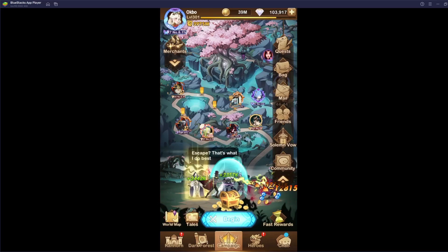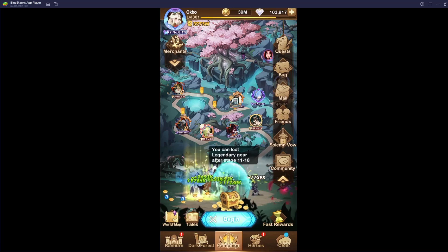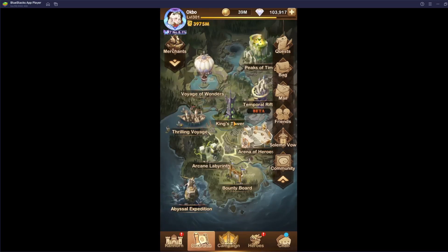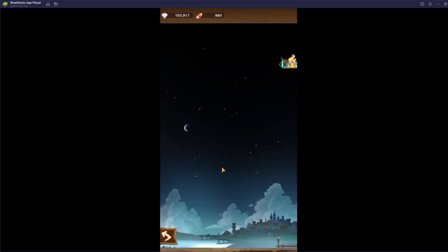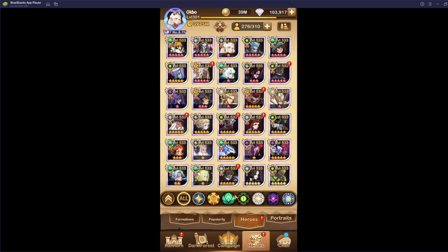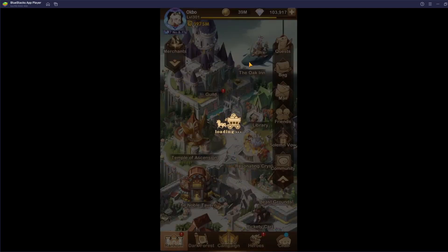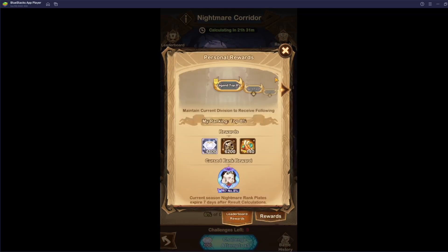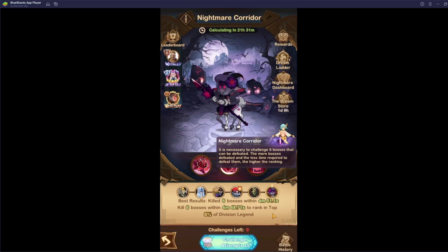Hey guys, I'm back. This time I'll be doing a Nightmare Corridor guide for free-to-play. A lot of people have been talking about when I say free-to-play — I'm a free-to-play player, I've never spent money on the game. You might not have the same heroes built as I do, but I'll show you what I used to get my rank. I just finished all my attacks and got to top 8%, which I think is pretty good. I anticipate this to drop once more people complete the Nightmare Corridor — there's still 21 hours left to go.